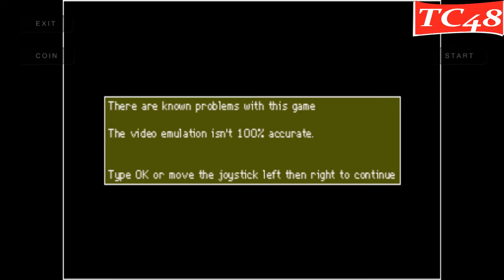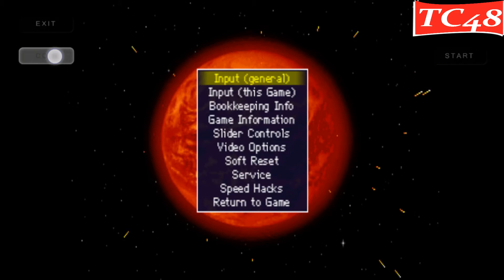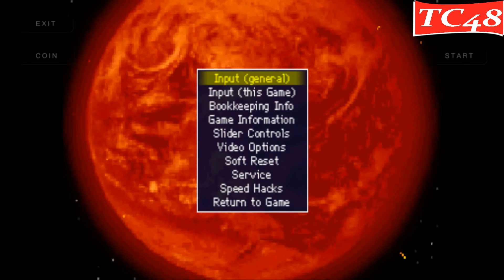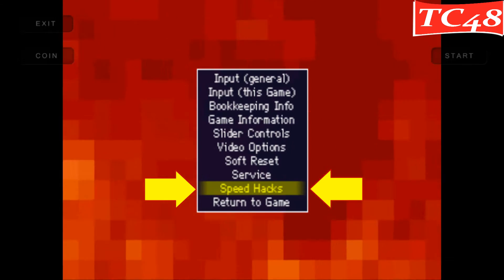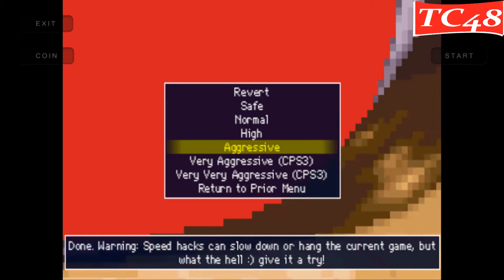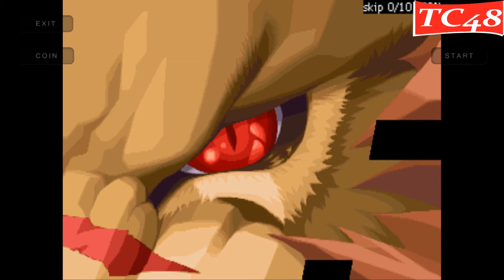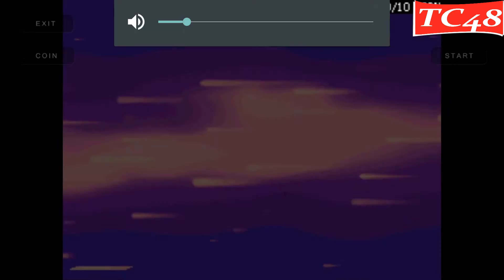Now let's try Red Earth. Go ahead and press coin, leave it pressed, and press start. Then let's go to speed hacks again and choose aggressive, then exit twice — one, two — and that should be it.